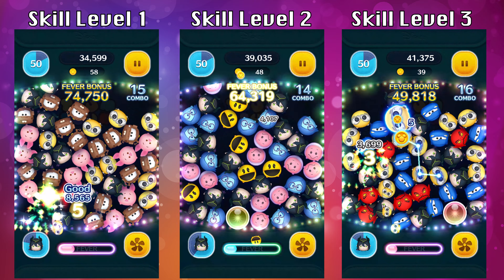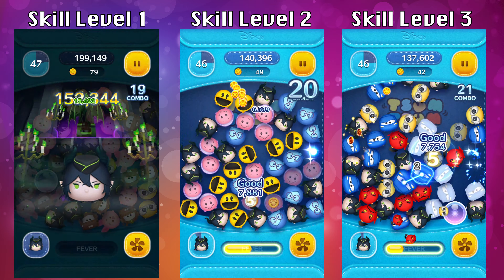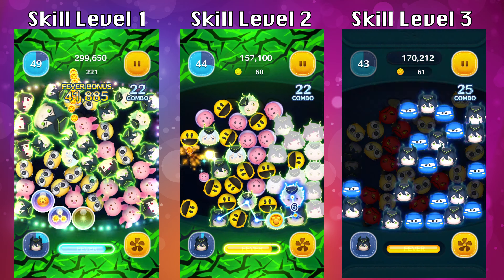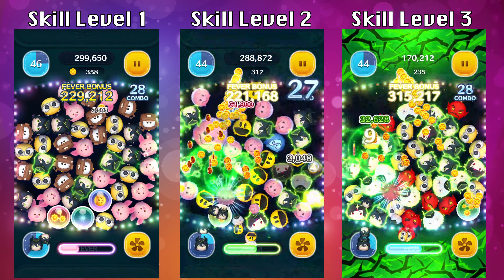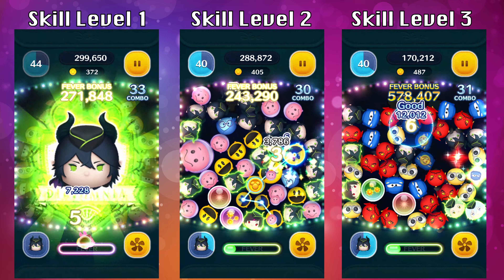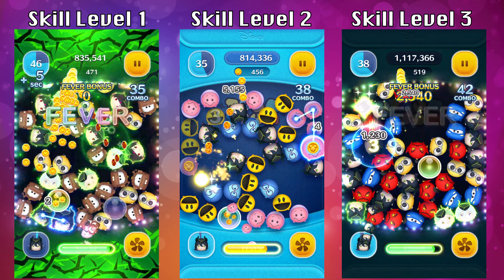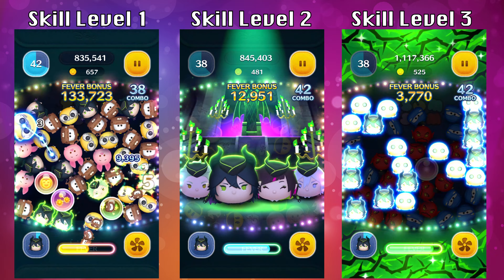One thing I want to point out during the ability time is you really want to focus on clearing as many chains as possible versus how long the chains are. Although a really long chain will earn you a lot more coins, keep in mind that the chains you make during ability time are also going to clear surrounding zooms.